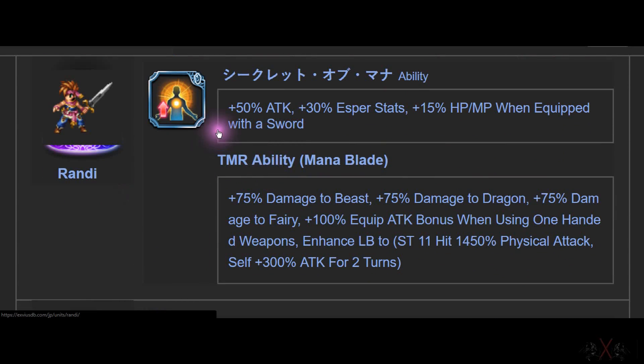Next is Randy — 50 Attack, Expert status 30, 15% HP and MP when equipped with sword. Randy by himself is already so powerful, and with this Trust Master — I don't know exactly how much the Expert 30% does, maybe another 30 points or something. This is OP stuff.